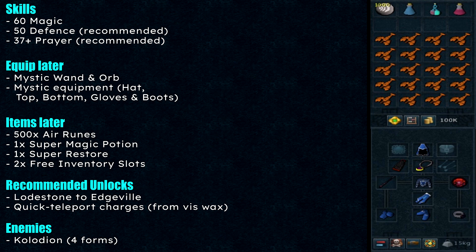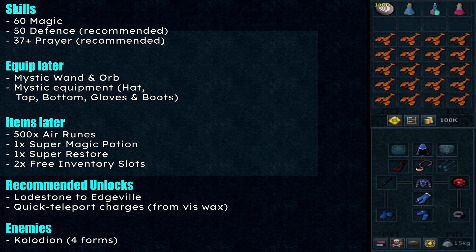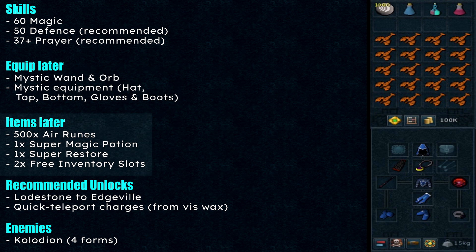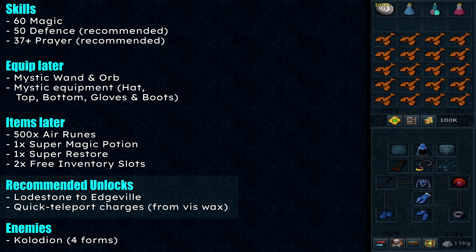We will equip and fill the inventory later because we first enter the Wilderness, so do not bring anything with you for now. Make sure you have the items: mystic wand and mystic orb, mystic equipment such as the hat, top, bottom, gloves, and boots. The items needed are 500 air runes, one super magic potion, one super restore potion, and two free inventory slots.